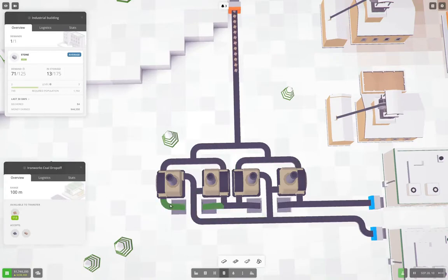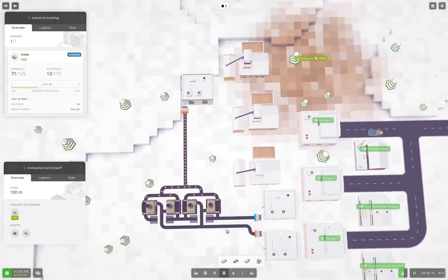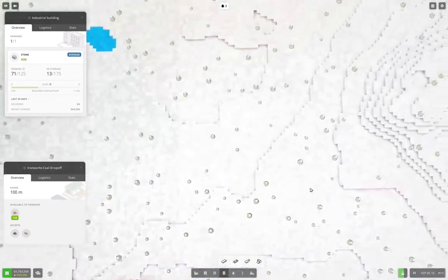Those are outputs — output, output, output, that goes this way. Okay, that should get everything going there. Right, now we need to deliver coal. How are we going to do that — with trucks?